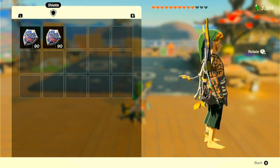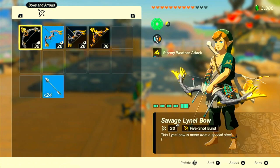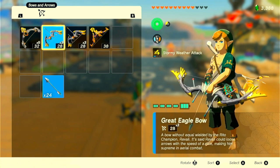Now let's get to it. I've got some bows in my inventory: I've got a five-shot burst savage Lynel bow — take a look at the link in the description for how to get that — and I've also got a royal bow with full durability and a durability-up modifier. I've also got two great eagle bows.